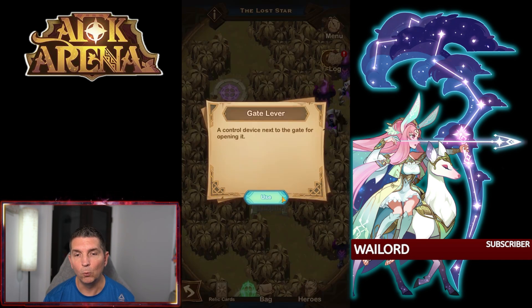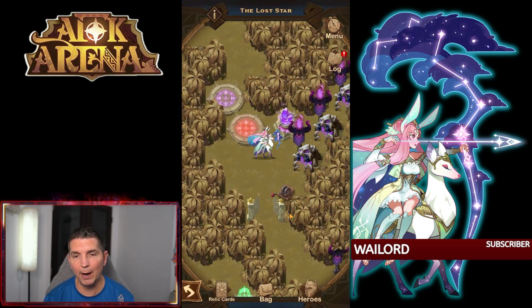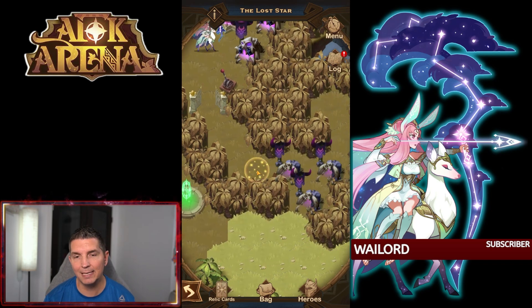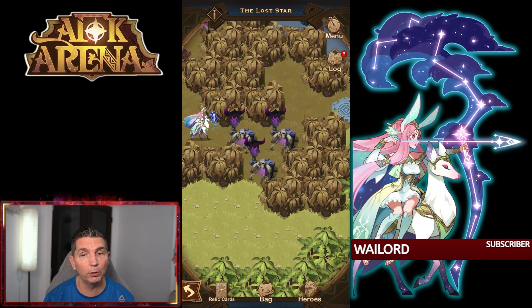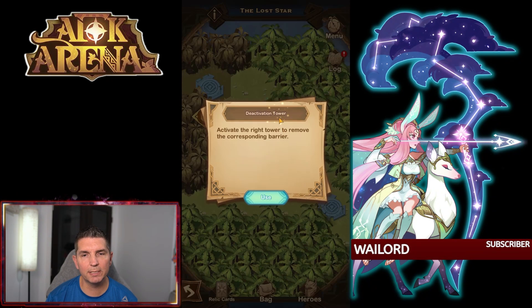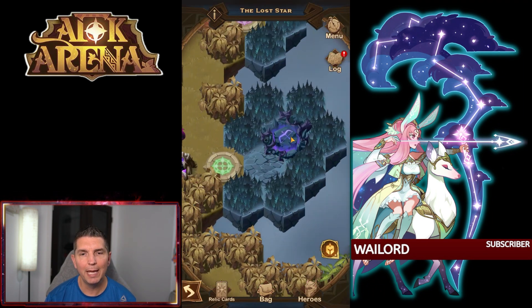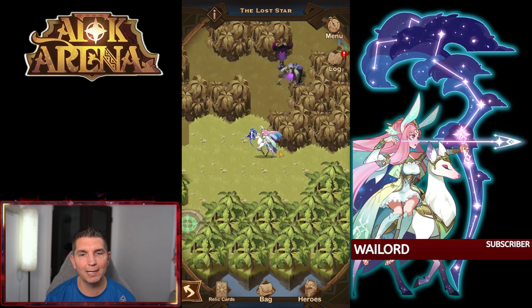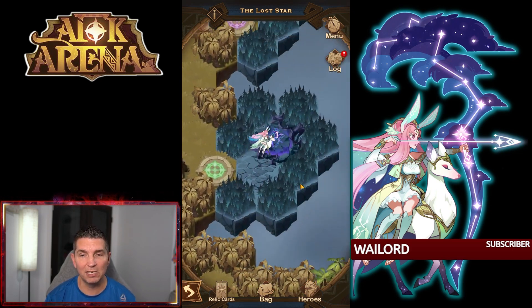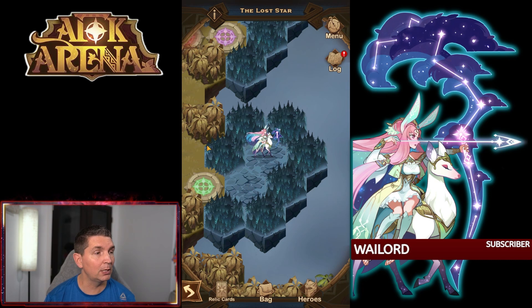We're going to utilize this gate lever — pathing all the way around, boom — hitting this gate lever gives us access. We're going to have to take out these two camps and only these two camps at this point. First camp goes down pretty easy, second camp goes down the same. This gives us access to the deactivation tower right here — the green barrier is now removed. The magical circle has been destroyed in this top part.